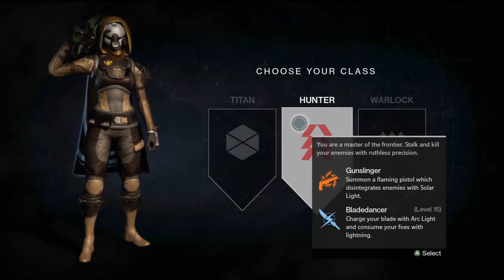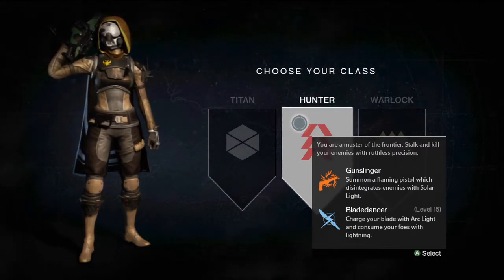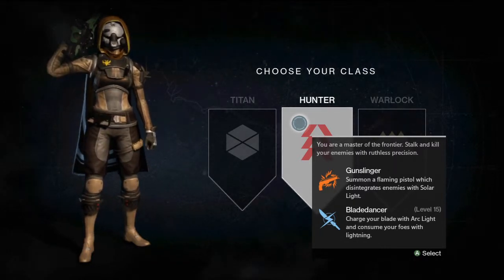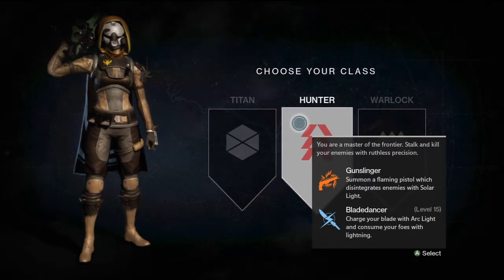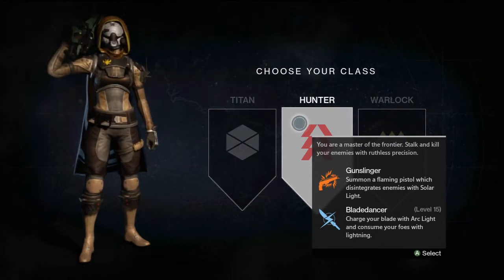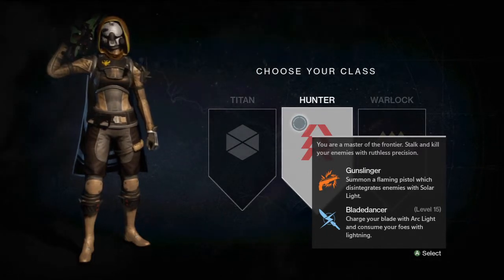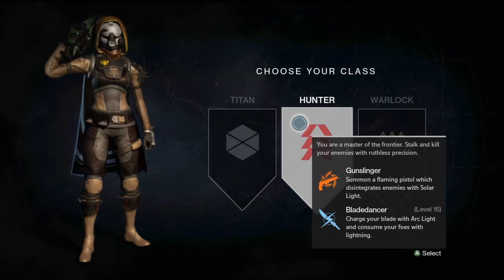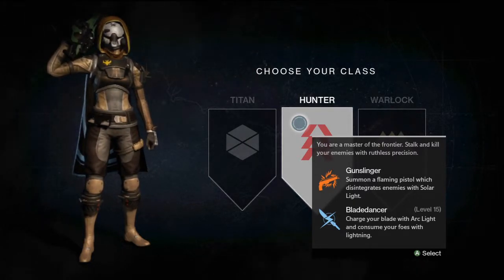The Hunter class — you are a master of the frontier, stalk and kill your enemies with ruthless precision. Gunslinger: summon a flaming pistol which disintegrates enemies with solar light. At level 15 you unlock the Blade Dancer: charge your blade with arc light and consume your foes with lightning. That's pretty cool. I chose the Hunter when I was playing the beta.